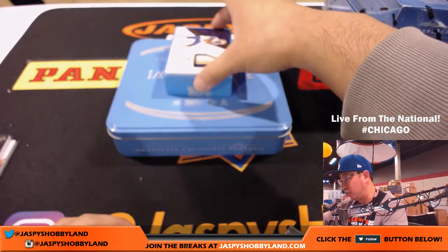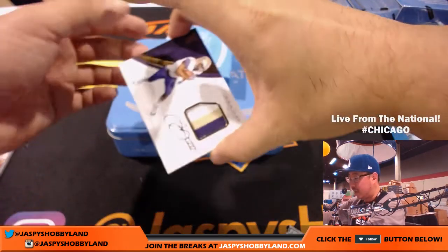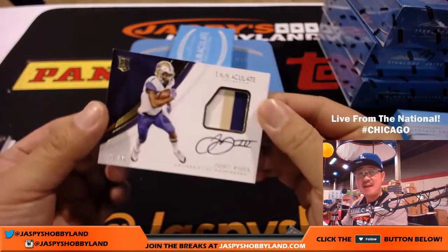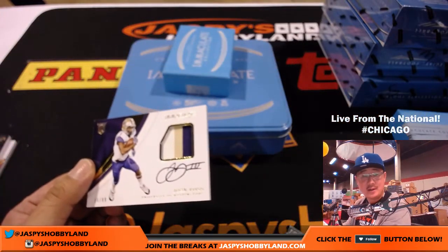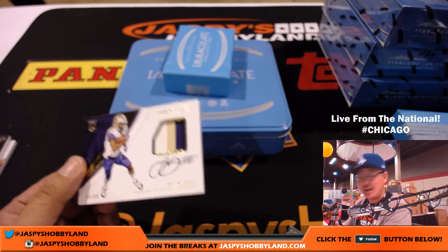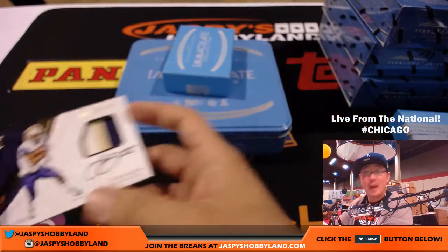And the last one — I told you it was John Ross already. It's out of 99. Let's see who it goes to. Three-color patch autograph, 55 out of 99. I feel like the fives killed it in this break. That's also Thomas Metzger. What a break for you! See, this is the potential, ladies and gentlemen, of a random number block break.